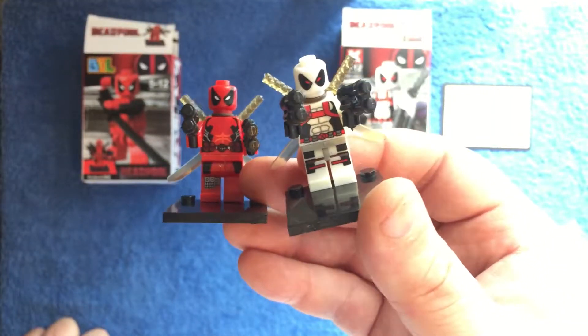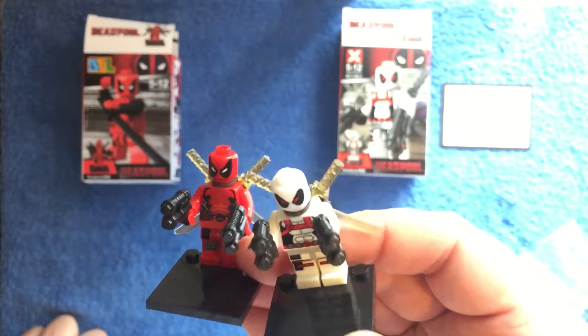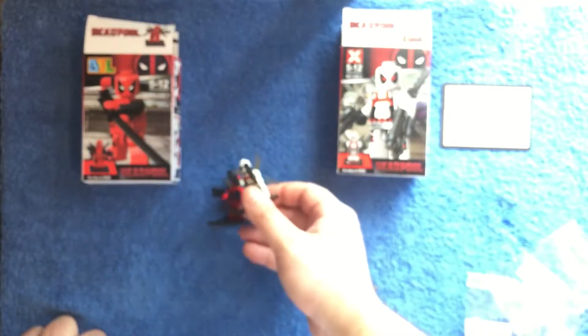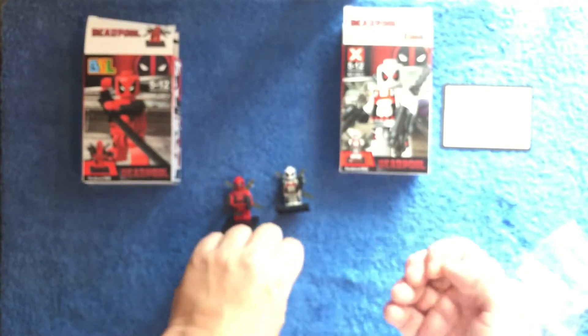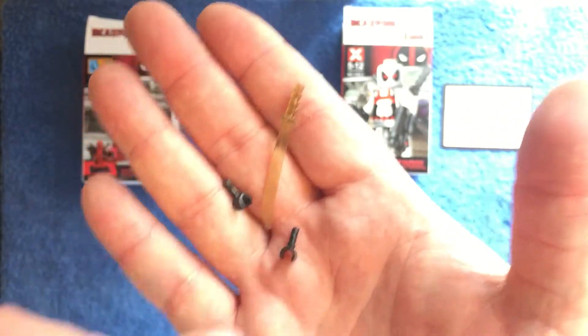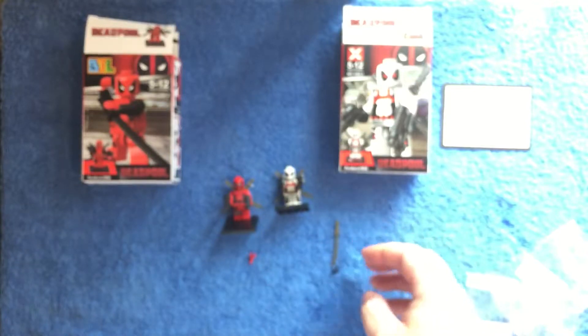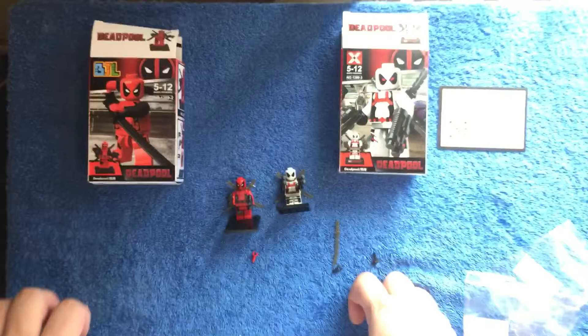As you can see, two different Deadpools — one in red, one in white. With the white one you end up getting an extra sword and two black hands, so nice little extras. You could just say Deadpool was cutting some hands off.